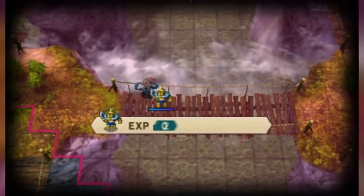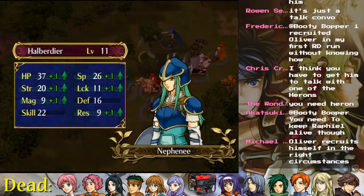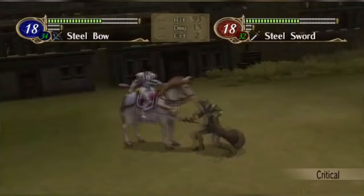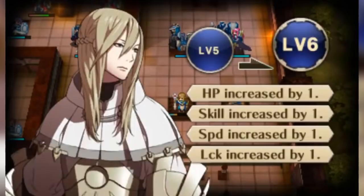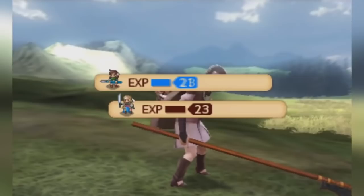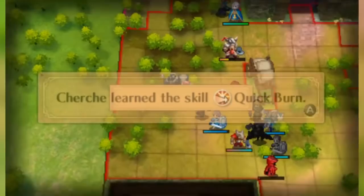So if most individual stat points are meaningless, why does that level-up screen command such power in Fire Emblem? For many players, it's the most exciting part of the gameplay. There are cool critical animations, tense strategy, nail-biting enemy phases, and adventure — but it's on that level-up screen that everything comes together. That crazy risk you took to get out of a hairy situation, that kill you perfectly set up for your trainee character — all of it comes home on the level-up screen. It's your reward for smart and clever play.